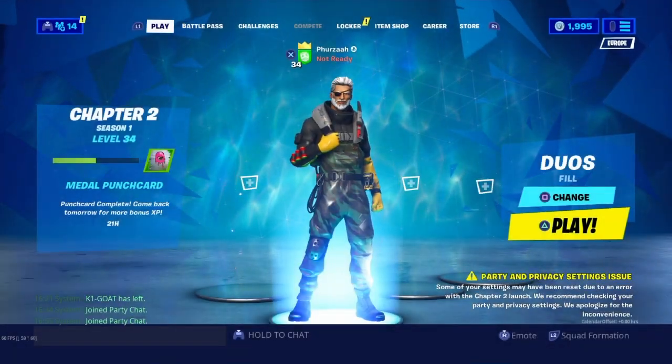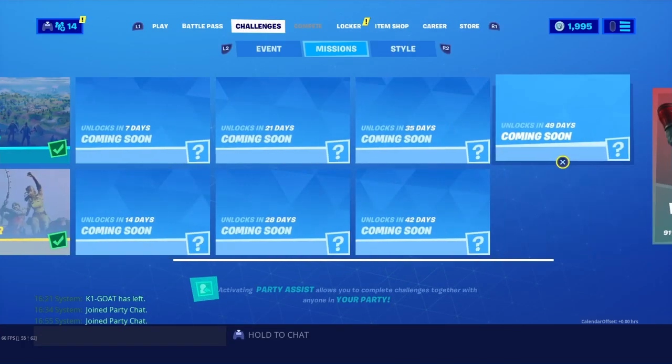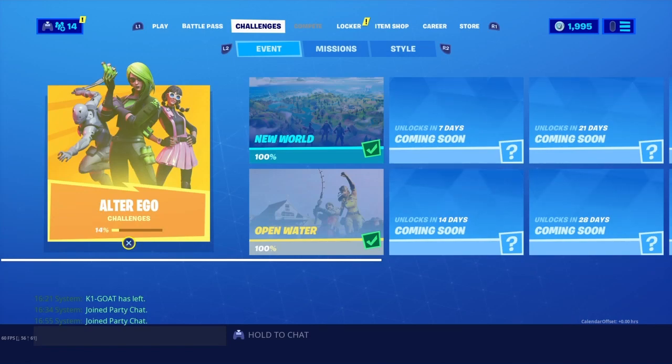What's going on people, it's your boy Furs here, welcome back to my channel. With today's open water challenges, I have finally completed all of them. Once you complete all of these challenges and go to the auto ego challenges, you unlock the Riptide skin - an edit style for the Turk skin. There are three stages, and your last challenge is to catch a fish while wearing the Turk outfit, which then transforms it into the Riptide skin in game.